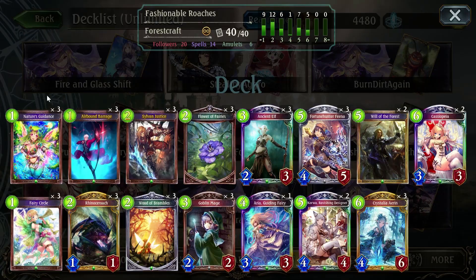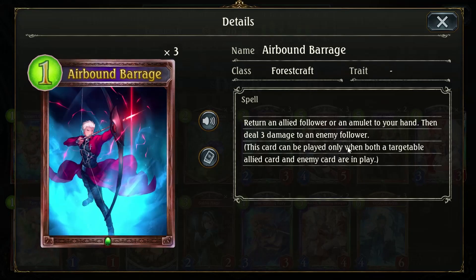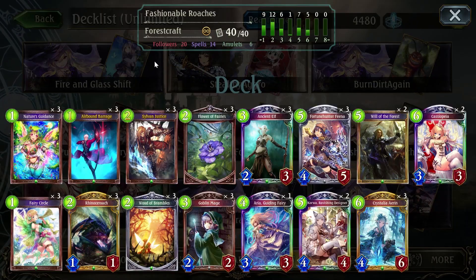Airbound Barrage is another bounce effect. This one has the benefit of doing damage with it — if they have a ward with three or less health, this will get rid of it when we have lethal, so this could save your game. You definitely want to have Airbound Barrage, and it also works on amulets.